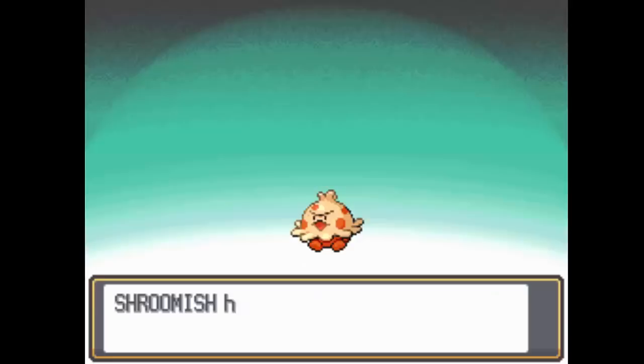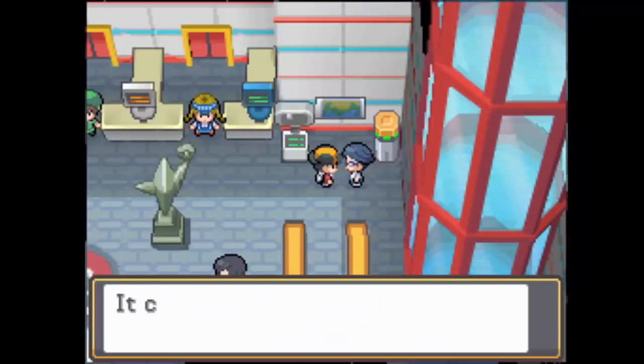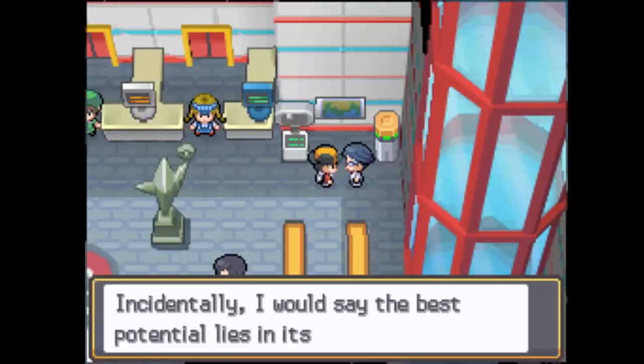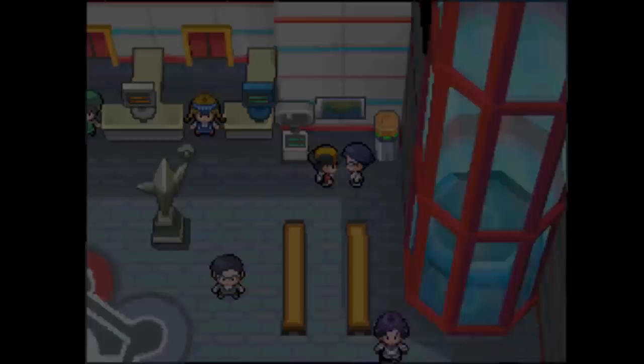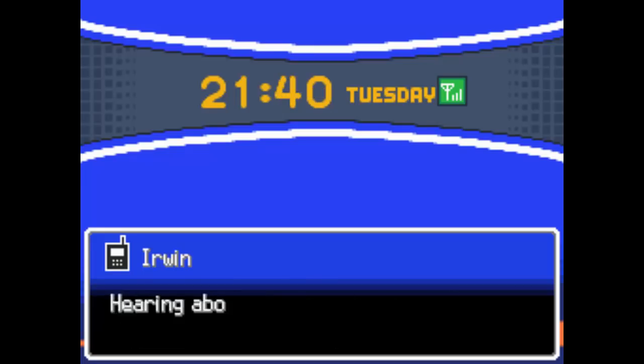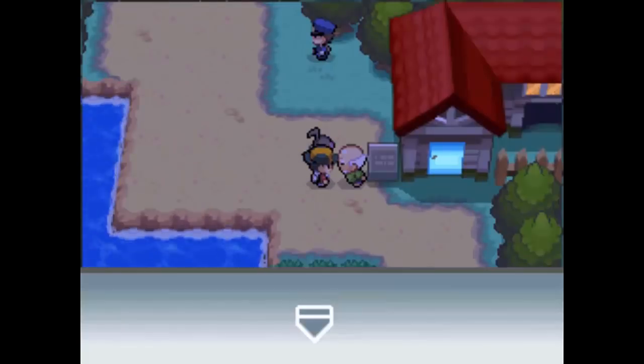I believe this might be the Chimchar — oh, it's a Shroomish, right. I chose to go with Shroomish because A, Shroomish isn't particularly fast and can probably work okay in Trick Room, and B, it's one of the most ridiculously broken Pokemon in this meta — it's like a very good wallbreaker. Spore is really, really good, and it just can put out a bunch of damage. I think it was just a natural fit for the team. I like the Fire-Water-Grass core as well.